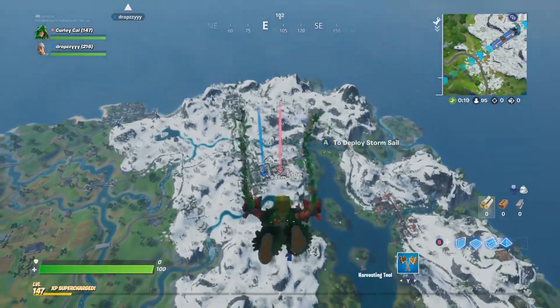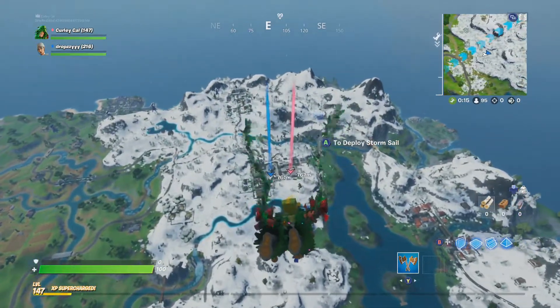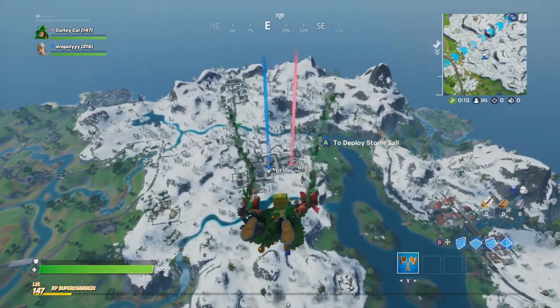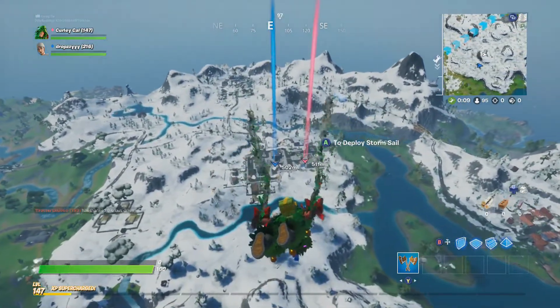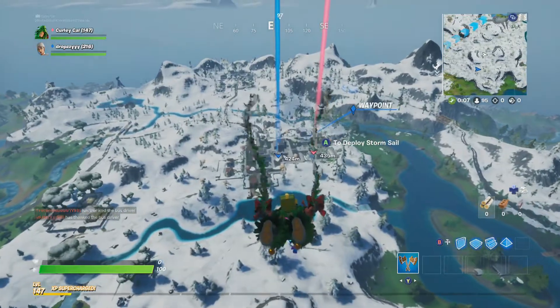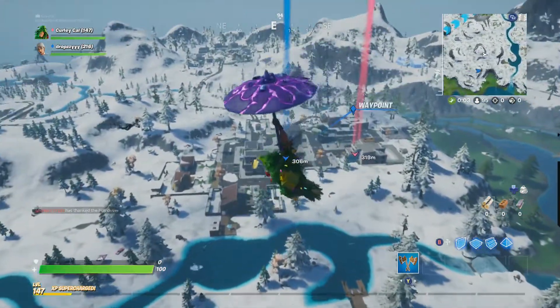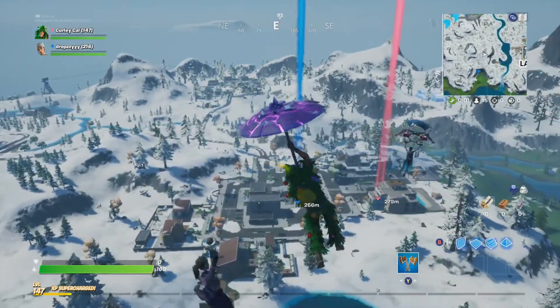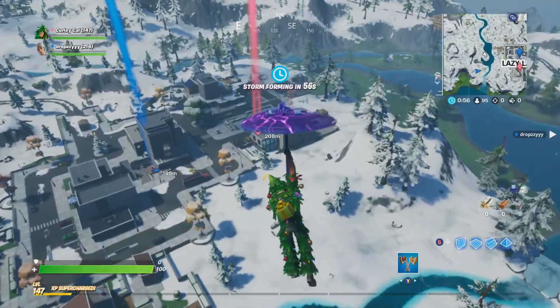I'd prefer this one to the other skin that is going to be in the Christmas update — I think it is a mammoth or something. I think I prefer this one. We're going to land in again, and hopefully this time we can actually survive Lazy Lake. Last game we got annihilated by a lightsaber. I think this skin is very interesting — it's like a ghillie suit with a load of Christmas cheer added on top.